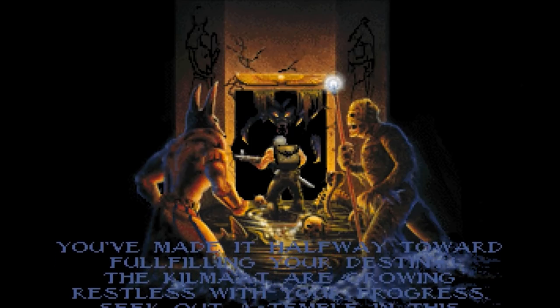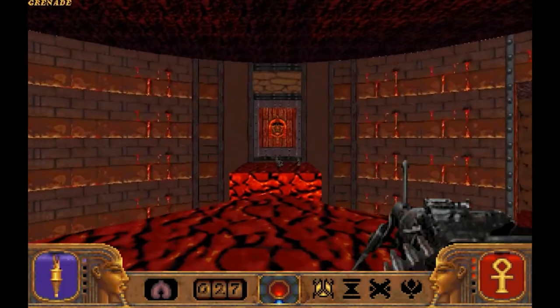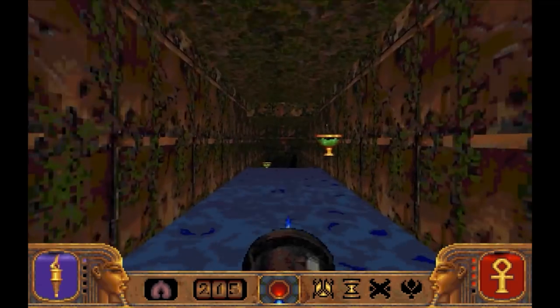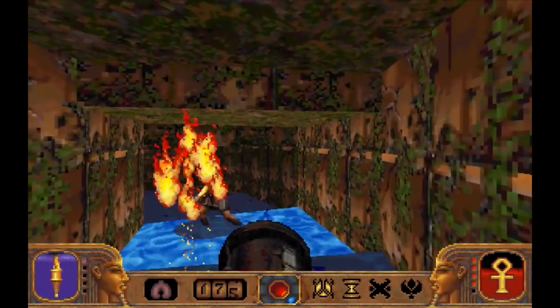One of the less known FPS games of the 90s was a game called Power Slave or Exhumed, depending on what part of the world you lived in. This was one of the so-called Doom clones of the 1990s and there were two versions of the game going around at the time, both of which were vastly different. The PC version was a far simpler game, being little more than a couple dozen levels of the standard key hunting mechanic with a very unique Egyptian backdrop.